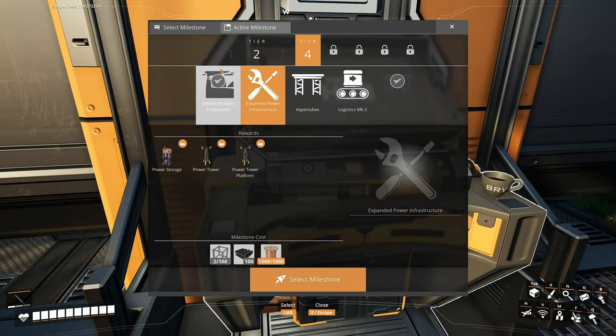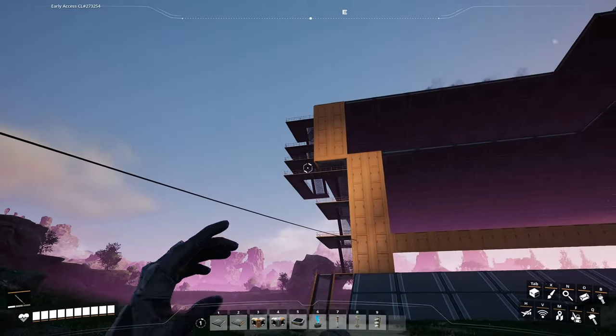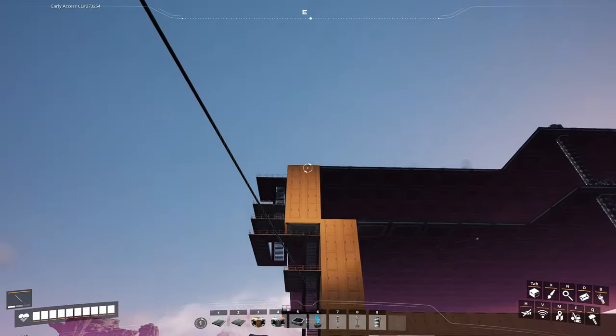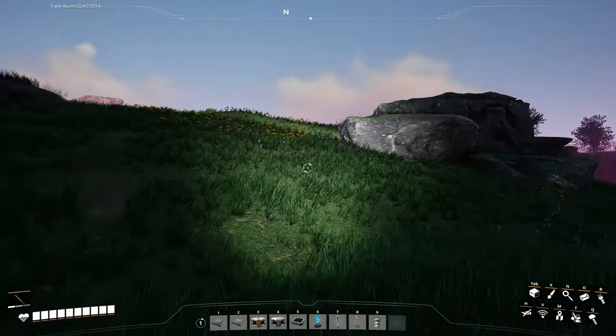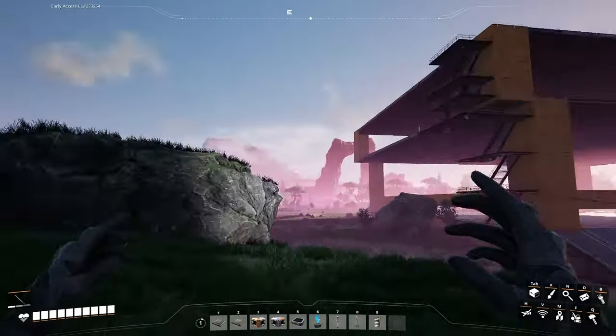Right now we just need to start building. Scaffolding — need to tear that down. I'm gonna probably just put one big long something here. Figure something else out. We're just gonna add to this. We still have ore extraction stuff and things over there, ore nodes we can use.